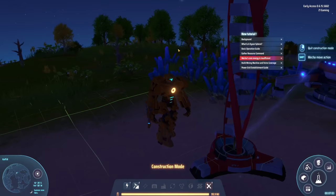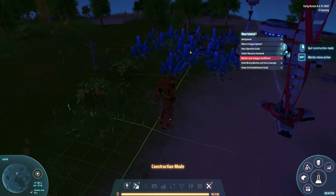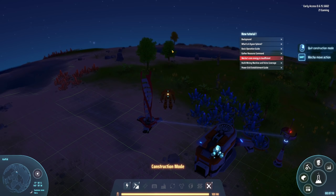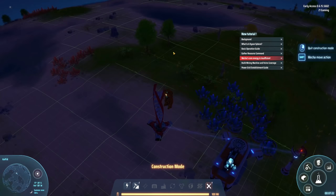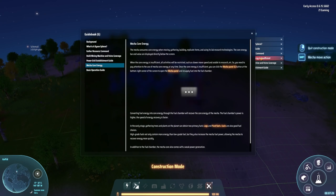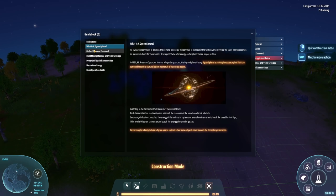Now another thing - this game is early access so keep that in mind. There are things they are planning to add in the future. In the trailers it shows some turret defense kind of stuff. I believe at this point in time there are no enemies that attack you, however in the future there will be and you'll have to set up defenses.